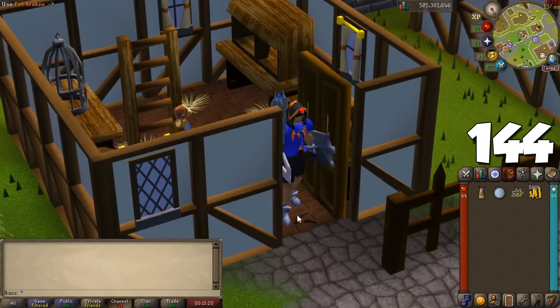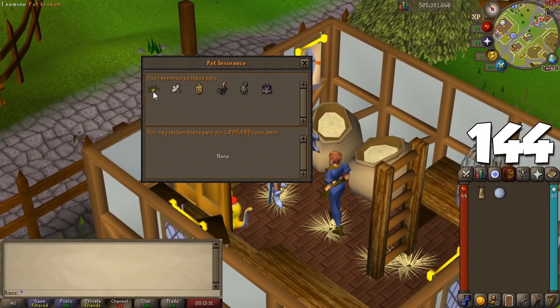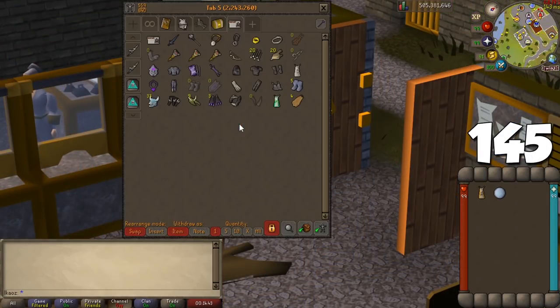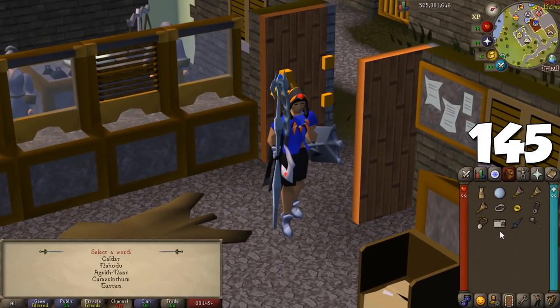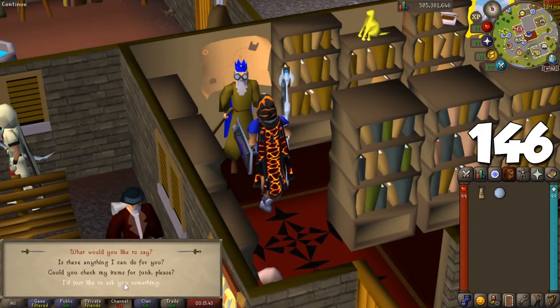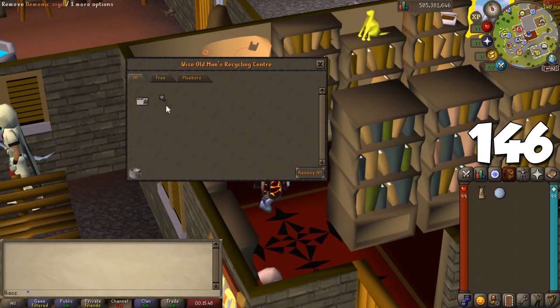Whenever you get a pet, go to the shop in Arty and insure the pet for 500,000 GP — if you ever lose the pet, you can reclaim it for 1 million GP without having to do that grind all over again. There are some quest items you can keep after quests and will never have a chance to get back — research if you want any token items. If you want to clear up your bank from useless quest items, go to the Wise Old Man in Draynor Village for him to tell you which quest items you'll never need anymore.